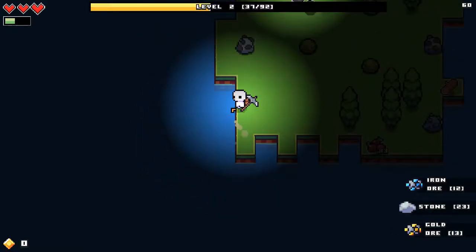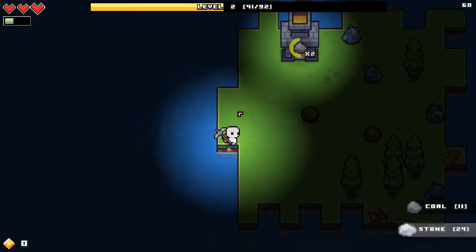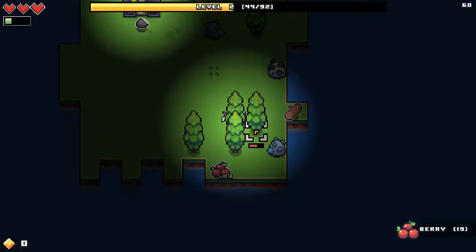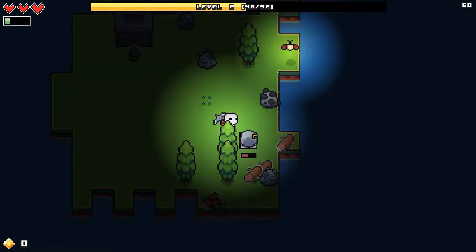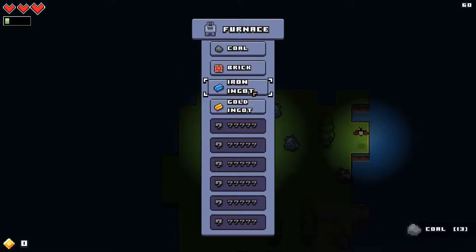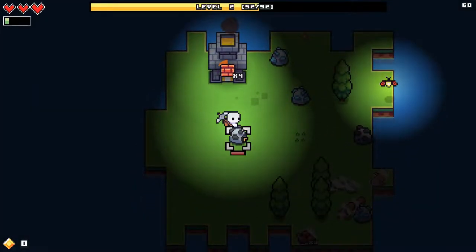For now we are just going to knock some things down like stone. The forge is slowly grinding its way up. Some mystery beings are floating around — we can't attack them, which is a bit of a pity. I do know I can eventually make something that will be able to catch them, but I'll have to look into that.